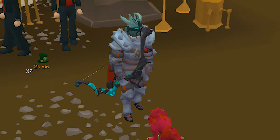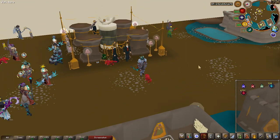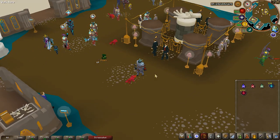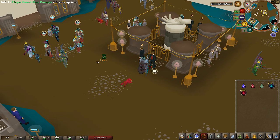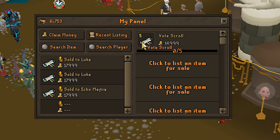Now it is time for some money making and minigames. The minigames here on Solac are some of the best money making methods in the entire game and they give you some really really nice upgrades. Before we go do that, it is important to have a second combat style.